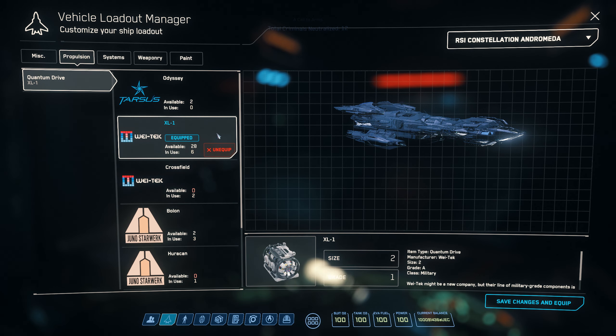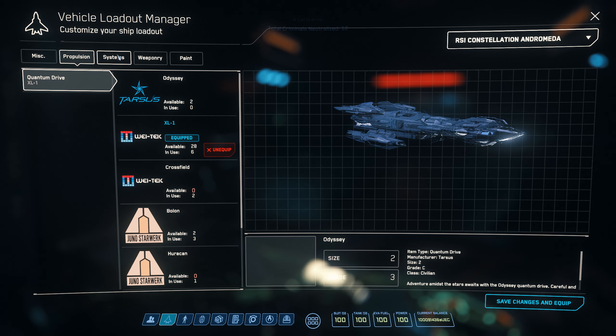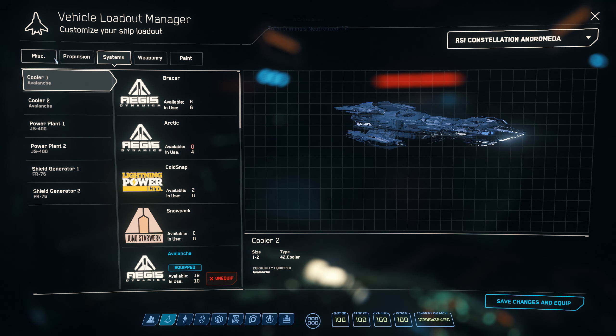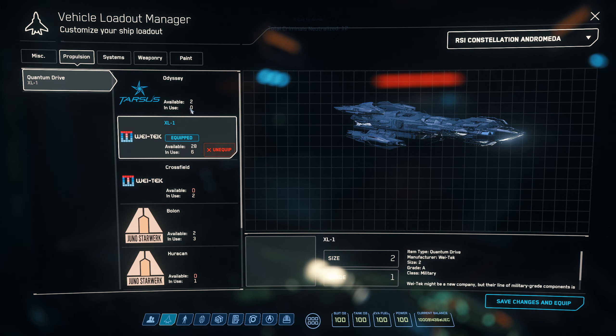If you want to equip something, you just click on another component and then go to systems, weaponry, and equip all of them like you would normally.